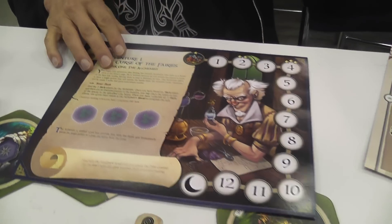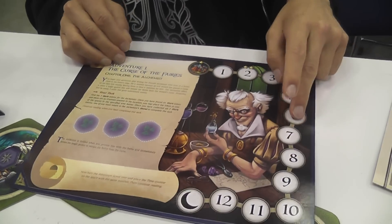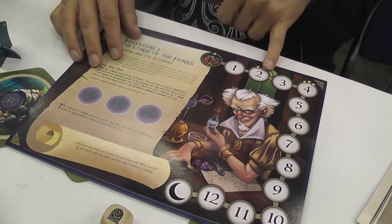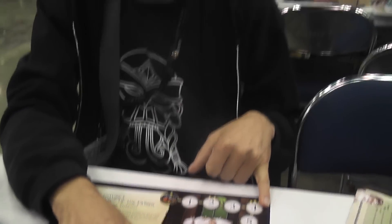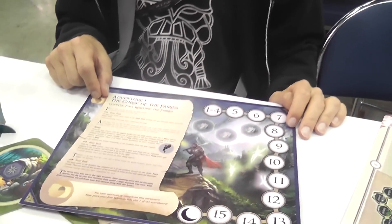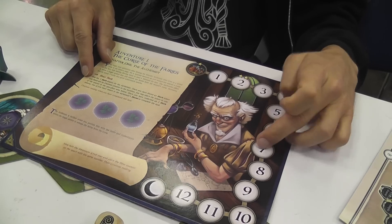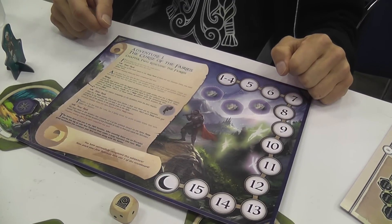Each adventure consists of two chapters. Here's adventure one: 'The Curse of the Fairies, Chapter One.' The first thing you play is chapter one. You have a time token to keep track — it's in production so it will be included. You can choose the level of difficulty by starting at different points on the track. If the time token reaches the end, all players lose the game.